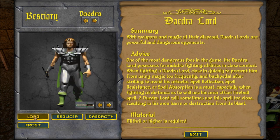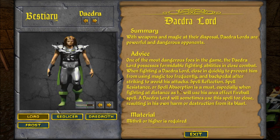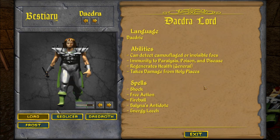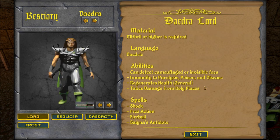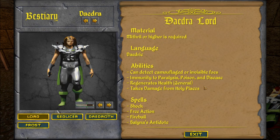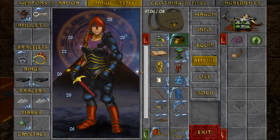Spell reflection, spell resistance, or spell absorption is a must, especially when fighting at a distance. He will use his area effect fireball spell — a daedra lord will sometimes use this spell too close, resulting in his own harm or destruction. Mithril or higher required. He speaks daedra and laughter, can detect camouflage or invisible foes, immunity to paralysis, poison, and disease, regenerates health. His spells are shock reaction, fireball, Belina's antidote, and energy lich — none of which helped him.